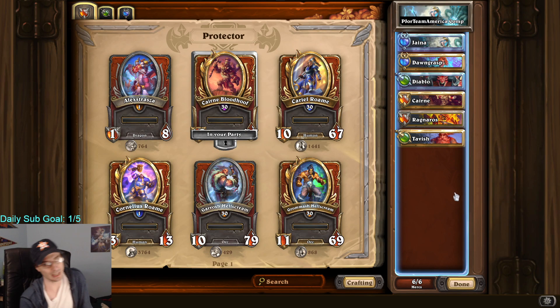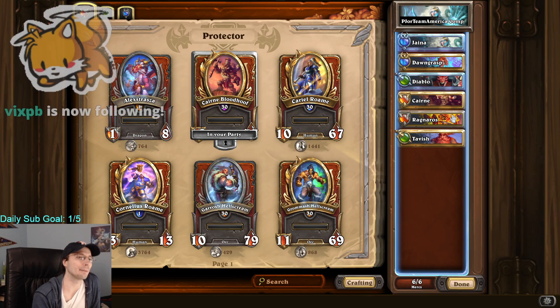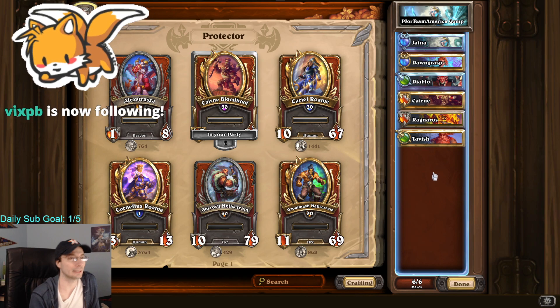This is the comp. We have Jaina, Dawngrasp, Diablo, Cairn, Ragnaros, and Tavish. I'm going to go through each character and talk about how you use them to some extent.